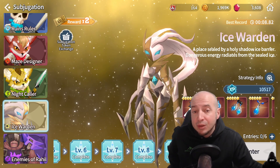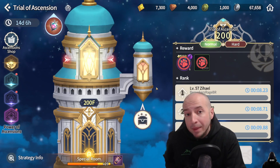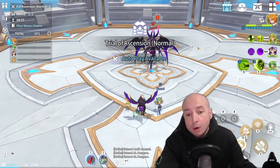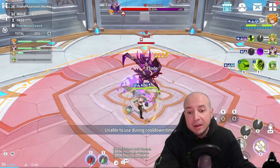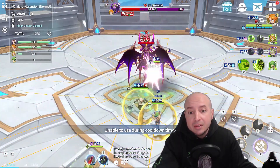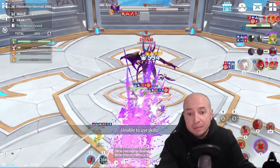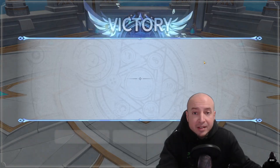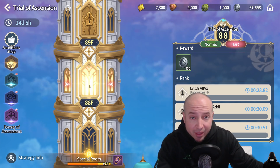Subjugation — again, super easy. Complete level 10, no problem. TOA 200 normal complete — that's Naomi, Hellya, Shannon. And this is on slightly hard. You literally just go in, attack the boss, wait for all the debuffs to get on the boss, then start using Naomi's skills — and it's just pop 89,000, pop 93,000, and he's already at 8%, pretty much dead. 89,000 dead. TOA hard 88 — that's just because I stopped to do other things.